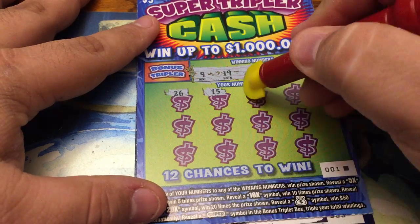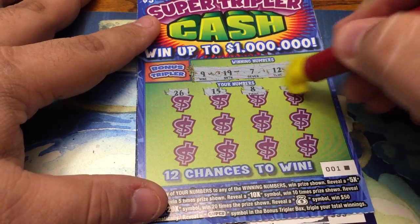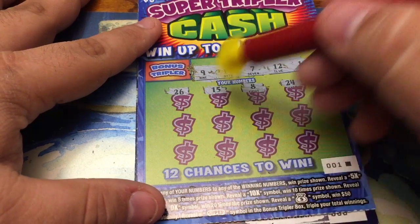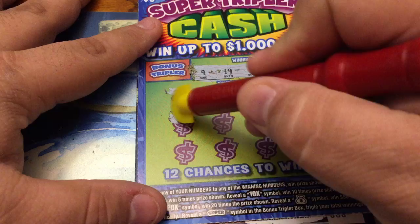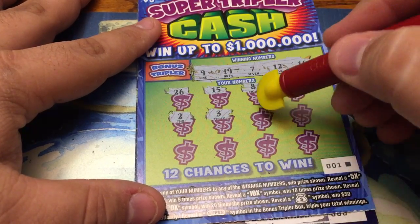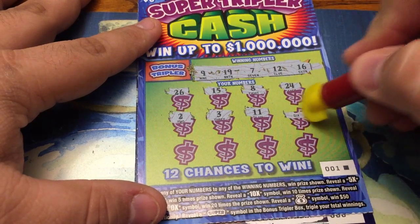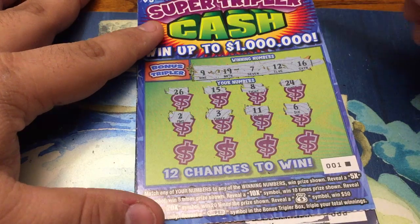First game numbers: 26, 15 — right around it. 8, right on the side of it. 24, no joy. 2, nothing. 3, nothing — those are low numbers. Lucky 11? No, we have 12. 6, nothing.